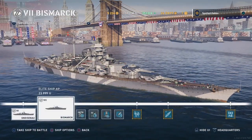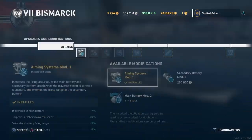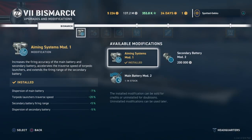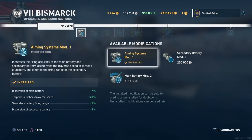Being a tier 7 ship you start off with four upgrades. As always, the first slot has your standard aiming system, secondary battery, and main battery options. My Bismarck is not going to be a pure secondary build — I did not choose the secondary battery mod here. I left that for aiming systems, keeping that minus 7% dispersion on the main battery, which I still think is very important.